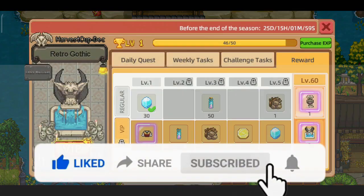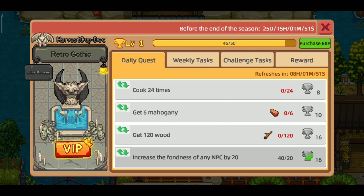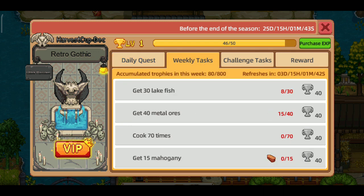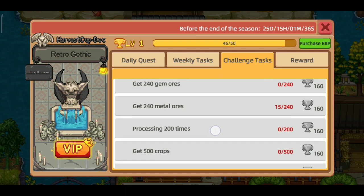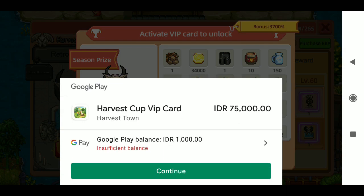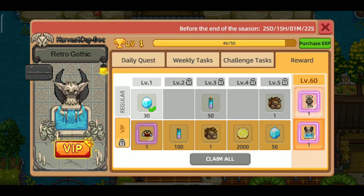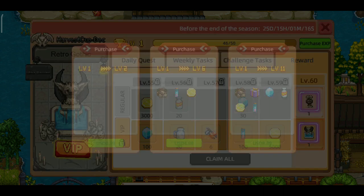Sekarang kita bakal klik bagian trophy dan kita bakal lihat disini ada beberapa task dan quest seperti ini. Daily quest kalian bisa melakukan apa yang dimintakan untuk mendapatkan reward. Disini ada daily quest, weekly task, dan challenge task. Rewardnya disini dibagi dua untuk VIP dan non-VIP — tentunya yang VIP itu lebih keren rewardnya. Jika ada yang minat membeli VIP, harganya 75 ribu. Level misi ada 60 level dan banyak sekali rewardnya seperti susu, diamond, dan lain-lain.